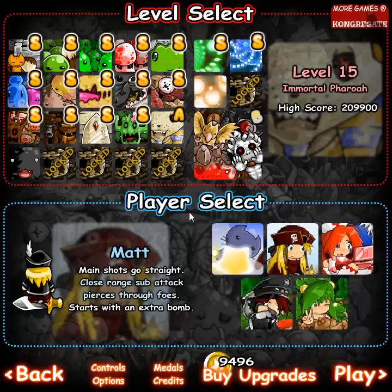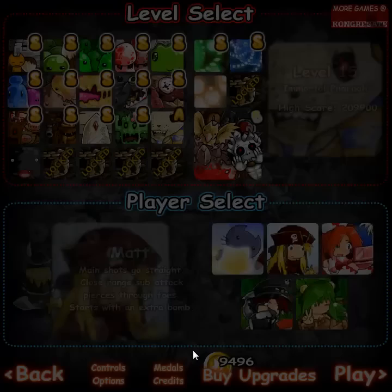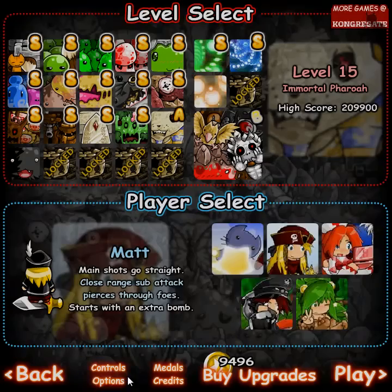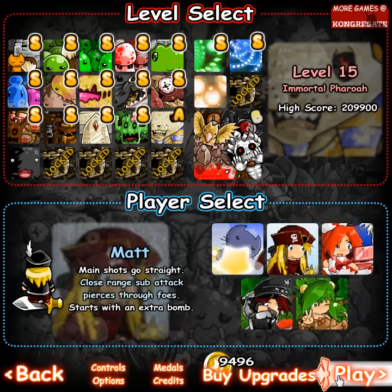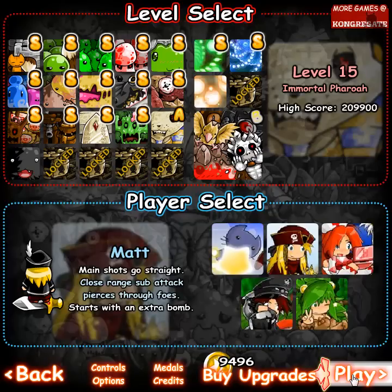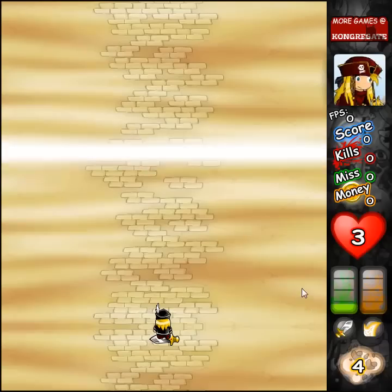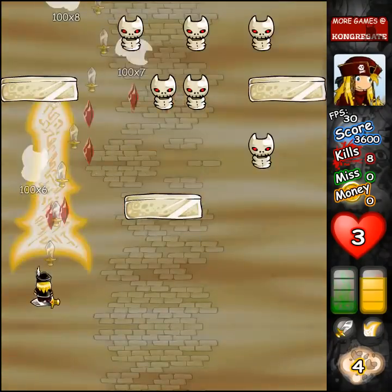Alrighty, so I can beat the Pharaoh thingy now. I've got everything totally upgraded except for the upgrade that shall not be named. Still not cheating, just thought I'd show that. I disabled the moving background because that makes the files huge. But Matt's pretty much the best way to take this guy down, at least in my experience. For one thing, he has an extra bomb. I kind of forgot to use that extra bomb, but it would have come in handy. His sub attack is pretty good, and it also helps you take down these dudes at the start.